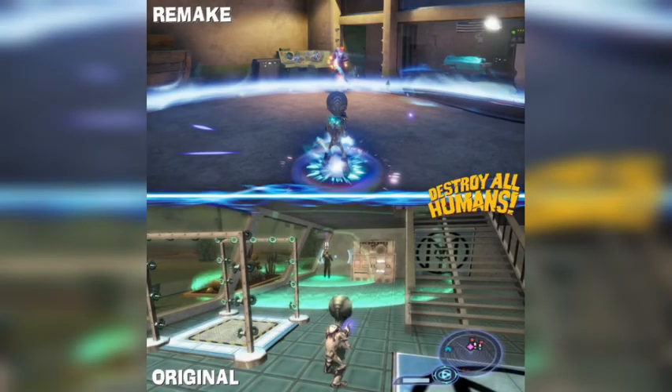Story-wise, these mutants are being created in Area 42 in the game. The Majestic are making these half-human, half-Furon creatures, using the DNA of a past Furon clone — Cryptosporidium 136 — who is captured and who you must save in the game.